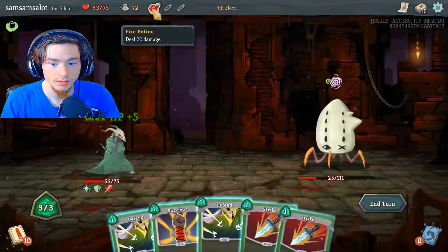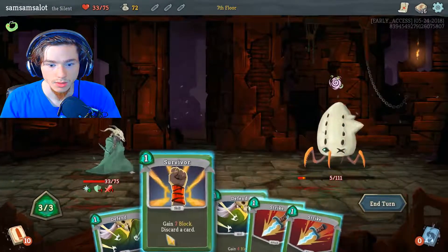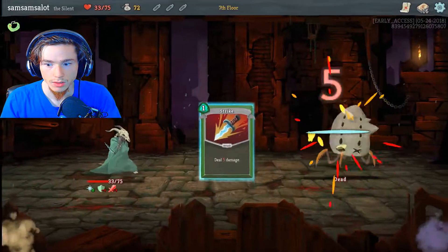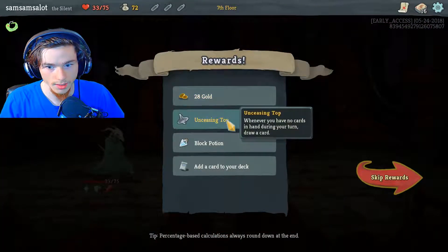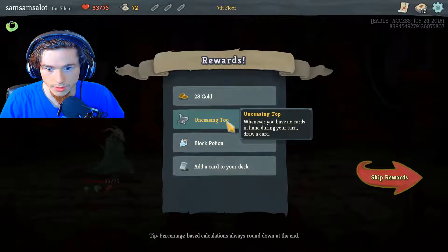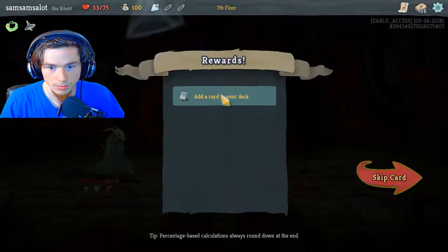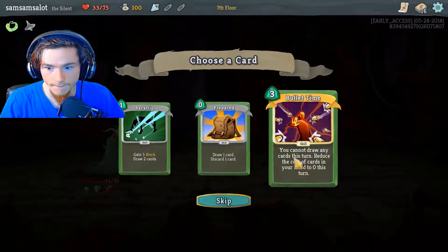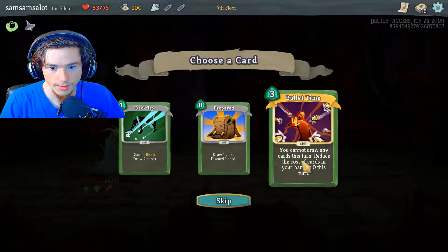Drink. Throw. And you're dead. I had to use it because it was just not good. If you have no cards in your hand during your turn, draw a card. Cool. You cannot draw any cards this turn — reduce your cost of cards in your hand to zero this turn.